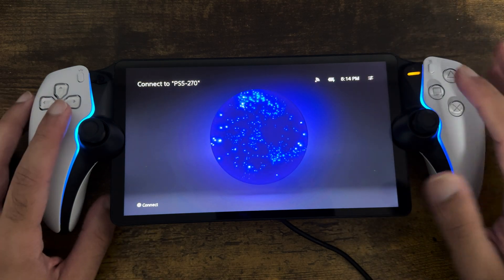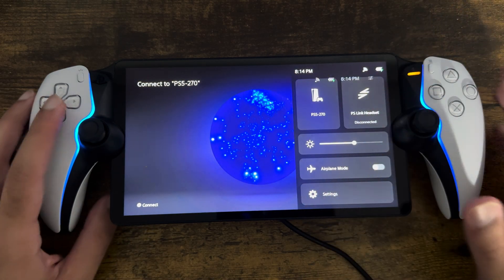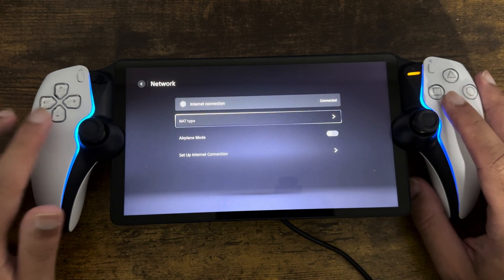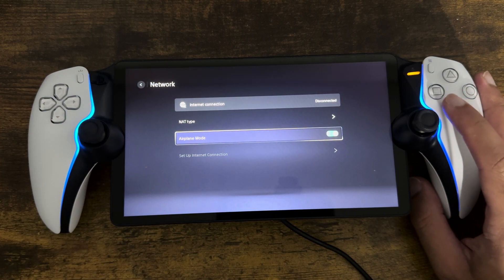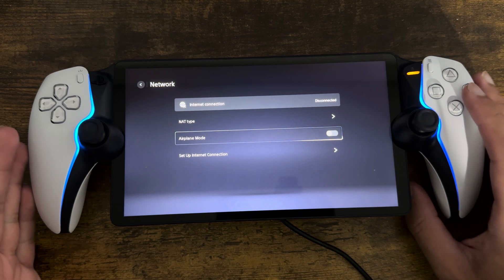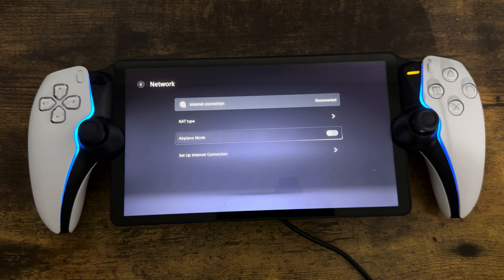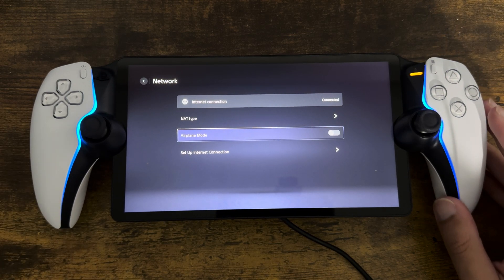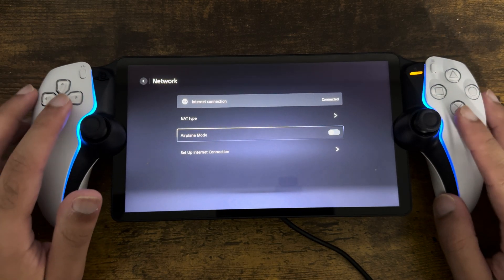So the first thing you want to do is click into the settings option over here and go into the settings section. Go to network and turn on airplane mode and then turn it off. If you are connected to the internet, a lot of times this helps fix this issue. It's just basically like how you would do it on your phone — turning airplane mode on and off to turn your Wi-Fi off and then back on.